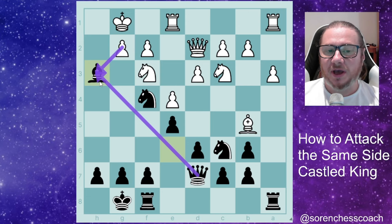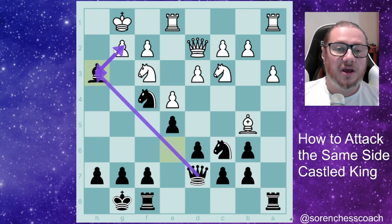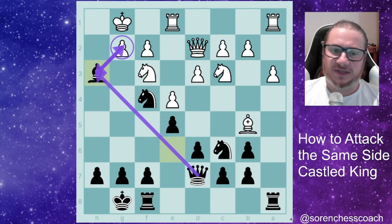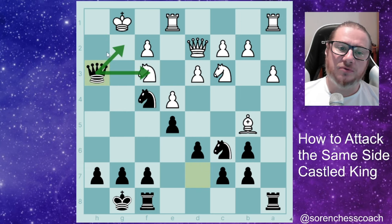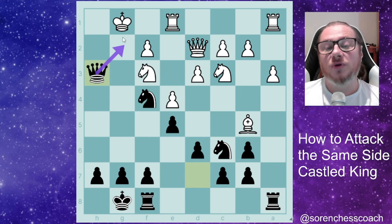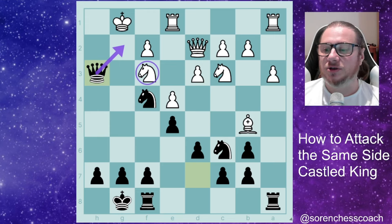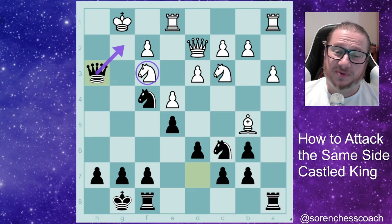When they take back, we capture with queen takes h3, threatening directly queen g2 checkmate — this hugely weakens the opponent's king. We take with the queen and the threat is simply unstoppable. Queen to g2 cannot be stopped, and the knight is also hanging. White should resign.